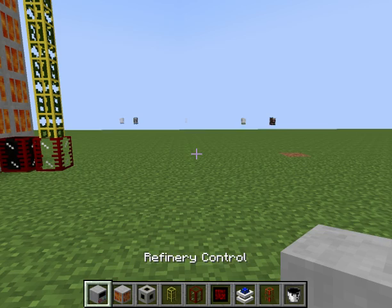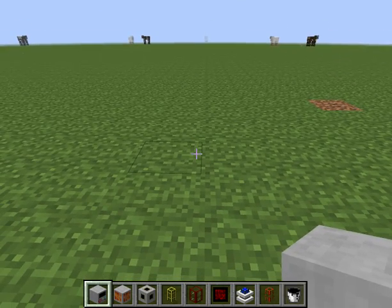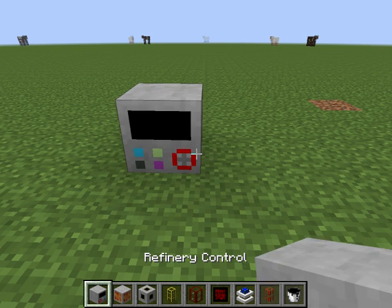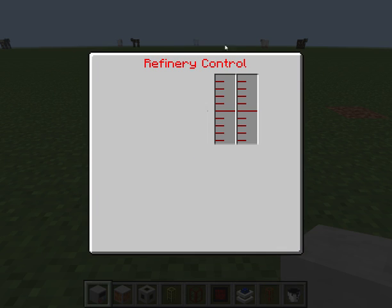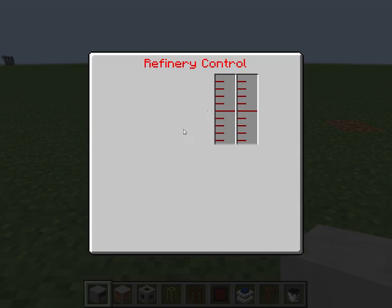Let's go into my test world. The first thing you want to do is place down your refinery control. When you open the interface you can see it says it's a refinery control, but it's red, meaning it doesn't recognize it as a multi-block because we haven't built it yet — this is just a single control block.